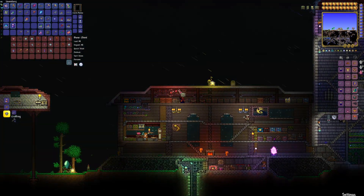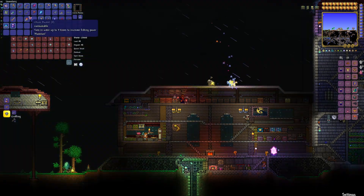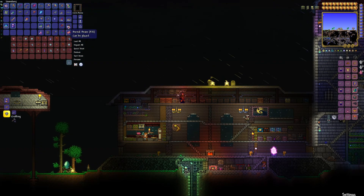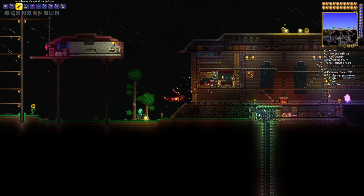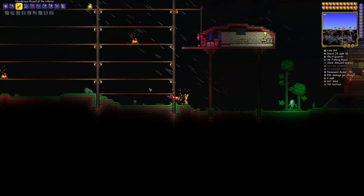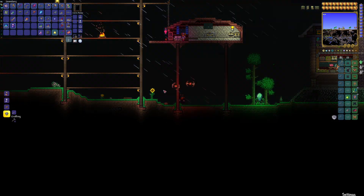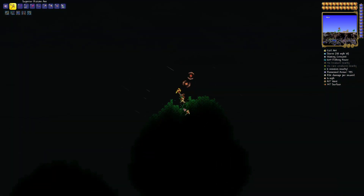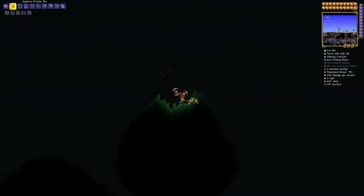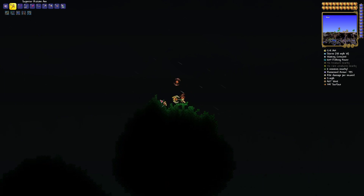The mage weapons don't work well with my setup since I have a melee build. And also the Brand of the Inferno, which is a pretty neat sword — I'll probably replace my True Excalibur with it for now. It doesn't quite have the range but it does have more damage, and it also has the block of a shield. And that should be enough for this episode — with thunder rolling away, I'll clear out these trees and expand out my arena, and I shall see you in the next episode. Bye!